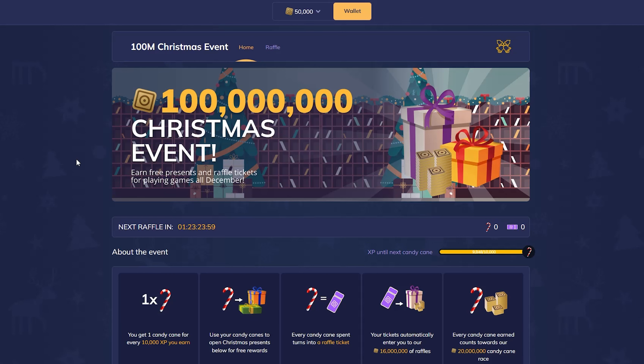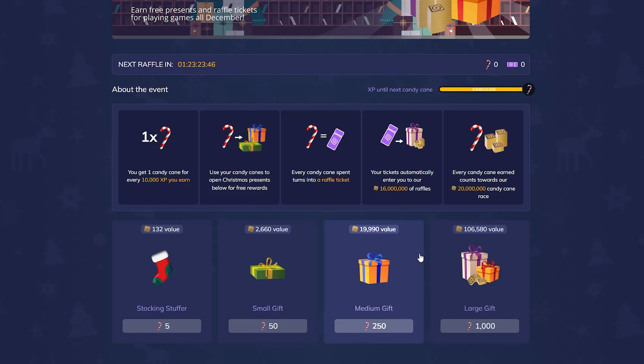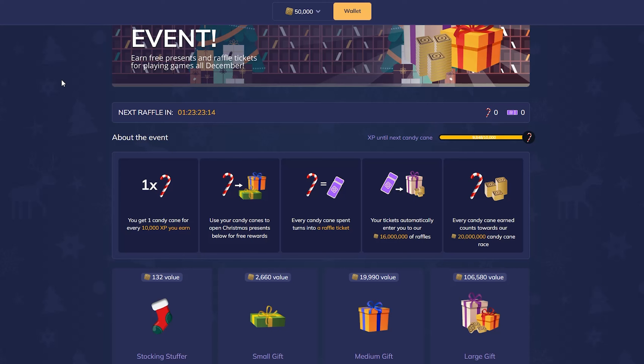Gold has added a new Christmas event. In this event you earn experience to then get candy canes, and these candy canes can be used as a currency to open gifts. The large gift has a very large value — you can win up to 450,000 and you're guaranteed at least 18,000. Now although this may seem free, you're obviously earning these candy canes by wagering Robux so it's technically not. But it's still a nice little event — if you're going to play anyway, it's cool to get something extra on top.